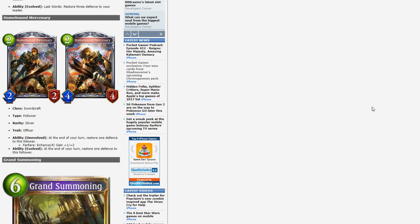Homebound Mercenary — 2 play point 2/2 for Swordcraft. At the end of your turn, restore 1 defense to this follower. Enhance 4: gain +1/+2. It's either a default 2-drop or a default 4-drop with a very niche added benefit of restoring 1 defense to itself at the end of your turn. I don't see this being all that useful — it seems more like a card printed because a lot of 2-drops are being lost in the rotation and Sword needs 2-drops to fill that gap. It might be run out of necessity, but the effect isn't exactly primo.